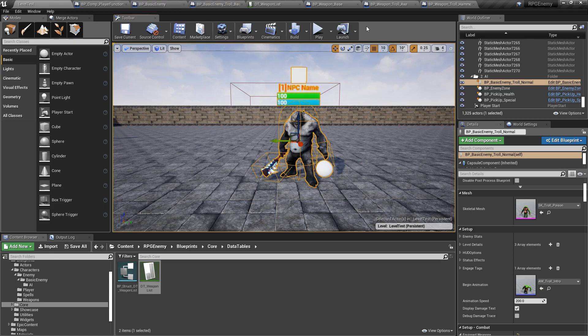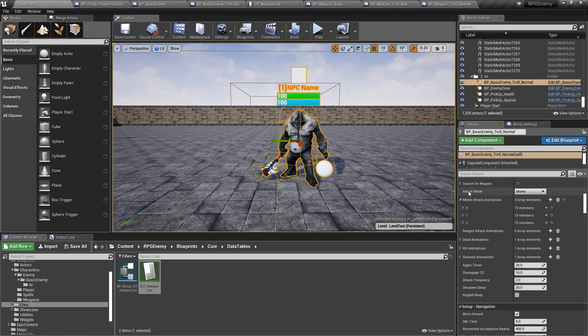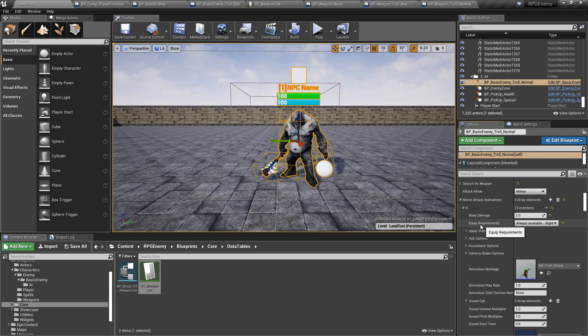I ended up making a weapon system where you can now easily change and manage weapons for NPCs — and eventually for the player. The first thing I added is on the animations themselves. If I select this character and go to the melee animations, there is now an equipment requirement. Every single melee animation requires you to specify what kind of equipment it needs.